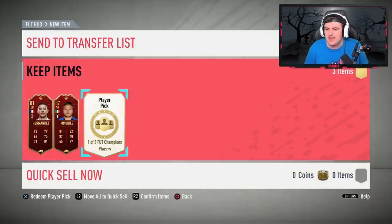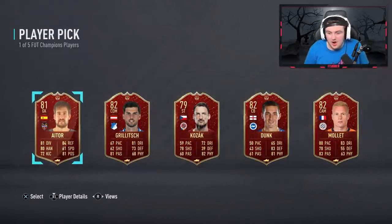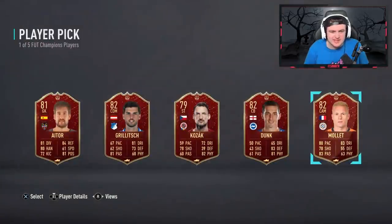Last player pick — can we go three for three with players on his list? Dybala please — unfortunately not. We're going to go with Mollet. He doesn't even look that bad — great dribbling, agility and balance, though composure and finishing are pretty terrible. Four star, four star — pretty decent.